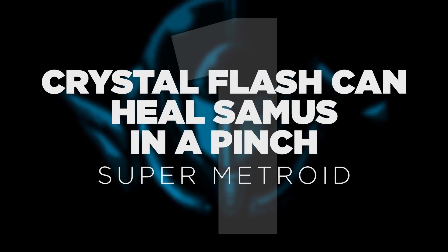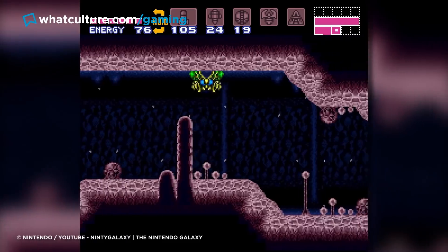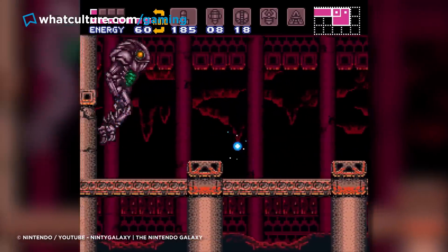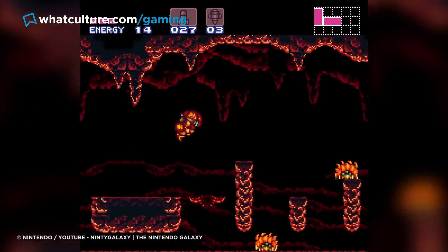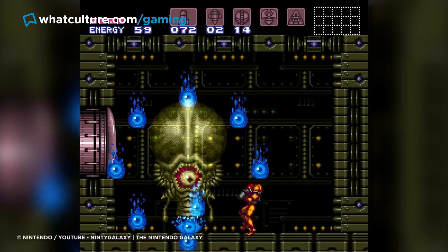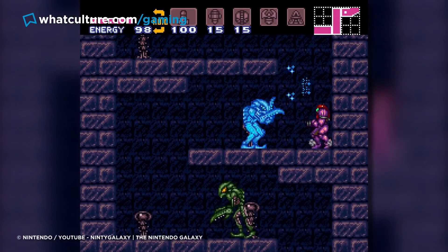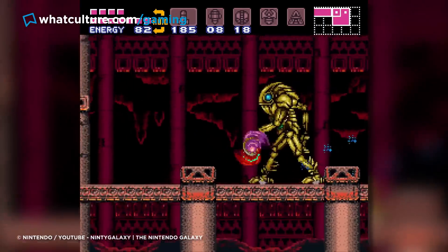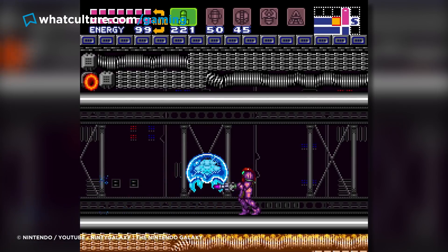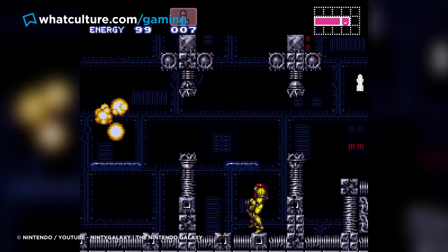Number 1: Crystal Flash Can Heal Samus In A Pinch — Super Metroid. Super Metroid contains a number of hidden mechanics that the game doesn't tell you about, or only vaguely hints at. Players who hang around on the game's menu screen would learn that the rejuvenating Crystal Flash ability exists, but are never told how to pull it off. Only when Nintendo Power Magazine spilled the beans was anyone able to execute the move — for players low on health and with an empty reserve tank, it allows them to detonate a powerbomb and transfer the resulting explosive energy into a health boost. Crystal Flash is executed by entering morph ball form and detonating a powerbomb, while simultaneously holding down L and R, plus down and the fire button. If done right, Samus is lifted into the air amid a brilliant white orb of light, refilling her health and reserves. Though the ability is risky to use during intense combat as you're left exposed to enemy attacks, the life-giving potential speaks for itself.